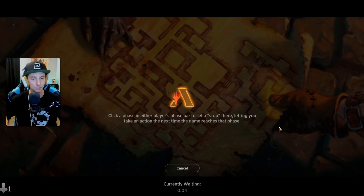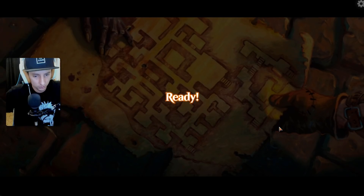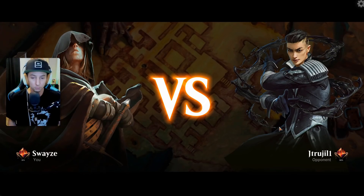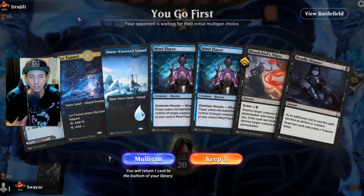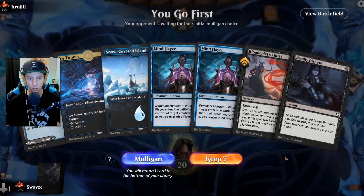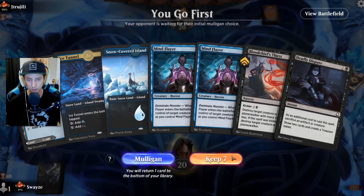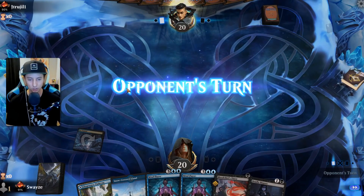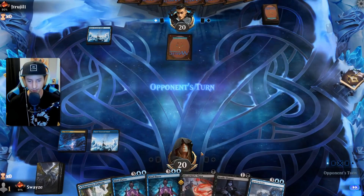Trying to be smarter about my plays because we're in mythic now, taking my time a little bit more than I normally do. Games are a lot longer now. Next hand — not bad, at least we've got something to work with: a turn-one kill spell and a little bit of mid-game steal-your-stuff. Not bad, we'll make it work. Definitely better than a double mulligan.